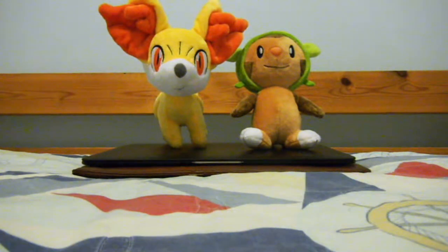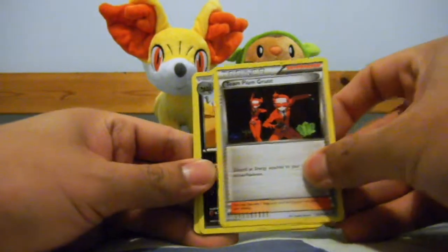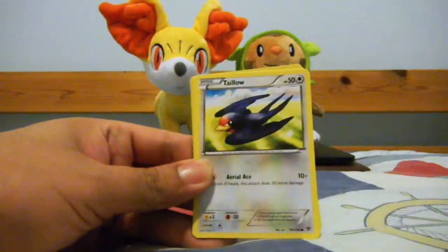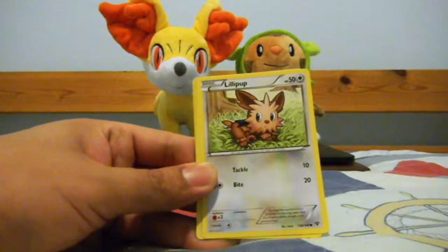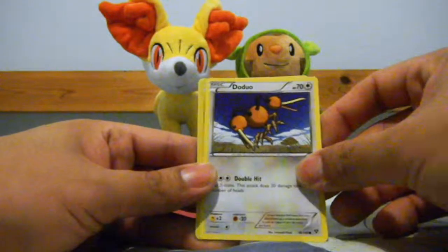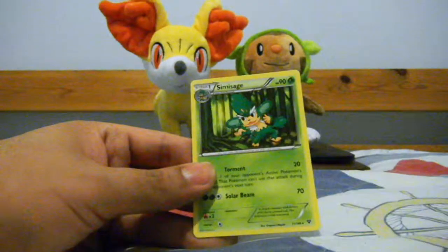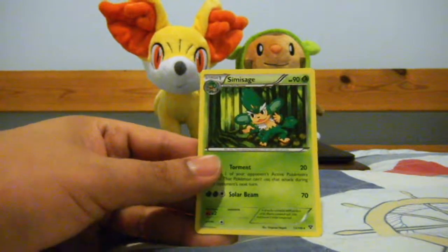Last pack is the X and Y Mega Venusaur pack. Let's see if I can end on a good note. Cards pulled: Team Flare Grunt, Krokorok, Roller Skates, Diglett, Joltik, Ekans, Lillipup, Doduo. Slugma as my reverse, which is a common. And the rare is a Simisage — okay, not bad.